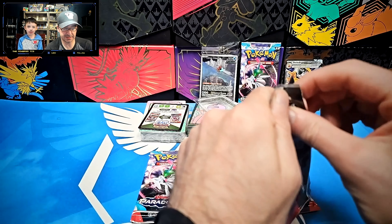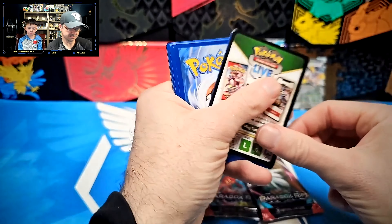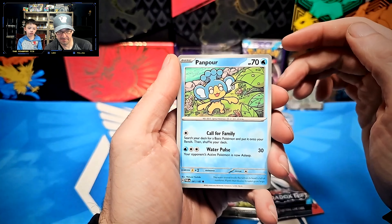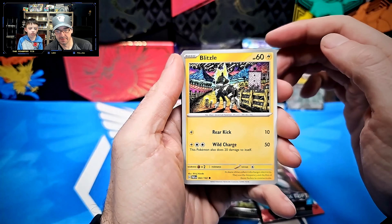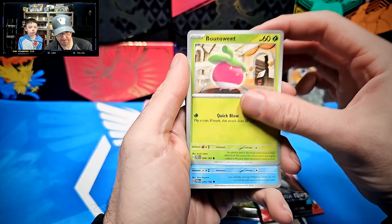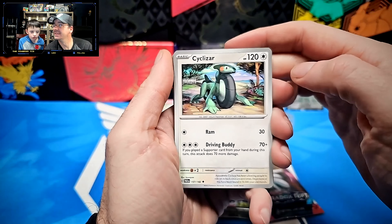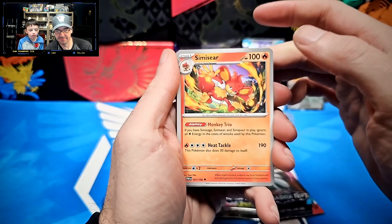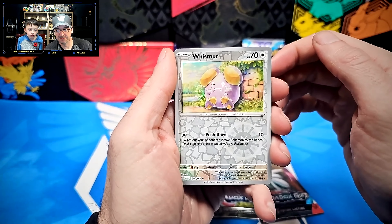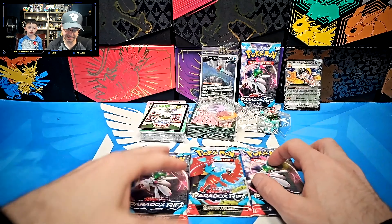Going for the other Charcoal Cadet. Starting off with Water Energy, another Water Energy, Panpour, Panpour, Luxurious Cape, Luxurious Cape, Luxurious Cape, Cyclizar, Semi-Seer, Rika, Whismur, into a Latias, into a Latios.